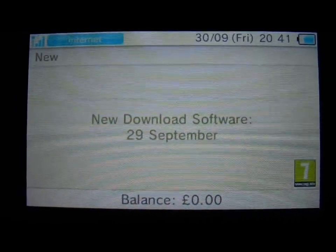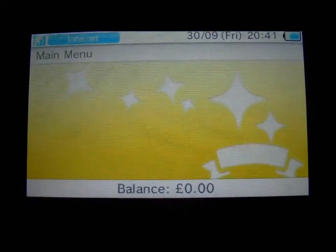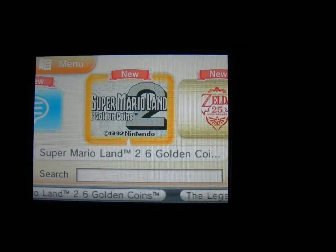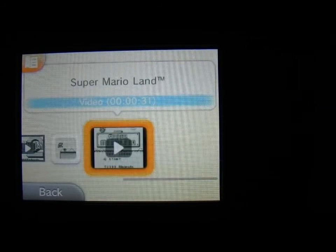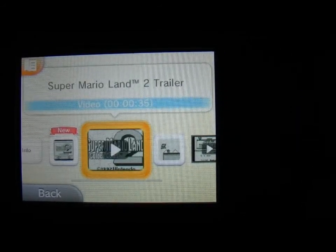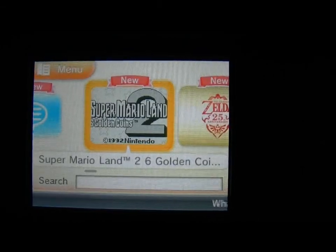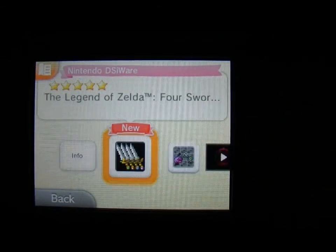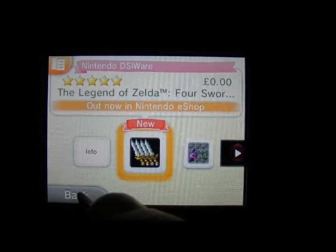Let's go back and see what else we can find. Scrolling along - there's Super Mario Land 2 of course. There's Super Mario Land which you can already get and download now. Zelda 25th Anniversary should be a free download - if you haven't already downloaded it, go get that free download. It is multiplayer as well but it's not online compatible so you're going to need to get your mates around for that one.